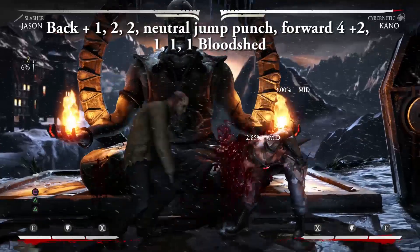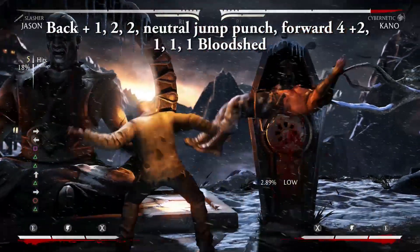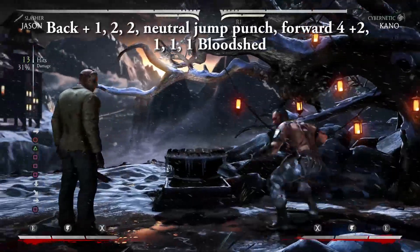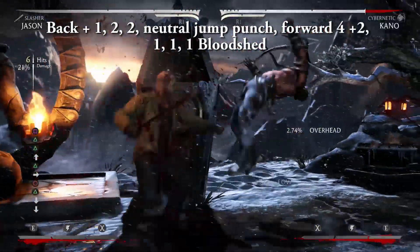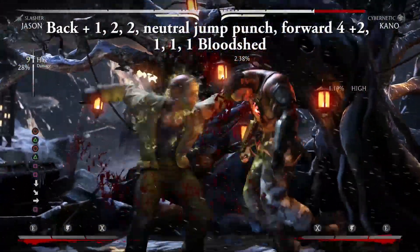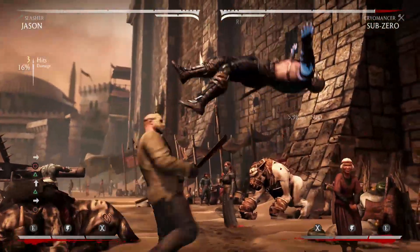Back 1, 2, 2 — neutral jump punch — forward 4, 2 — 1, 1, 1 — Bloodshed. Similar to the last combo but with a different starter. Note that instead of finishing the combo, it might be helpful to stop after the forward 4, 2 and immediately follow up with a Killing Machine. That way you can easily get the move off without having to worry about the opponent interrupting you, and be in good position to make the most out of the buff.